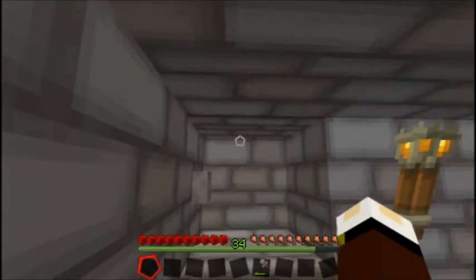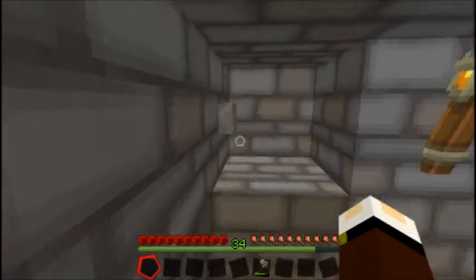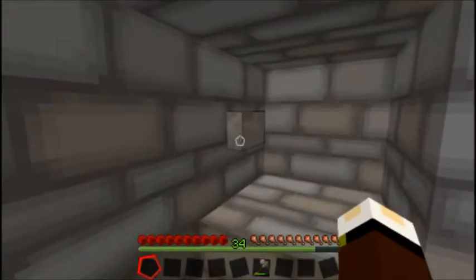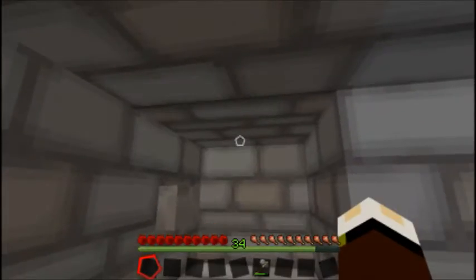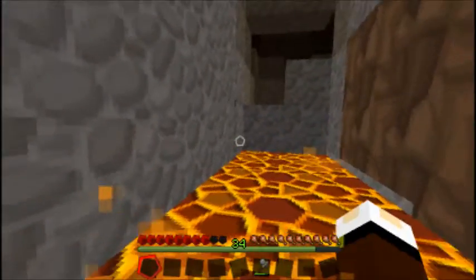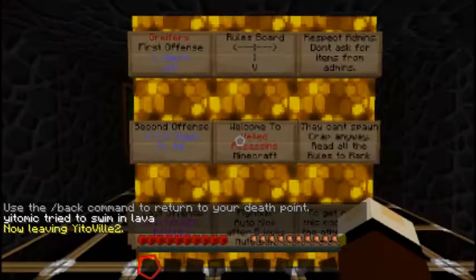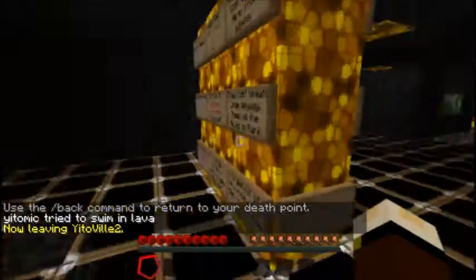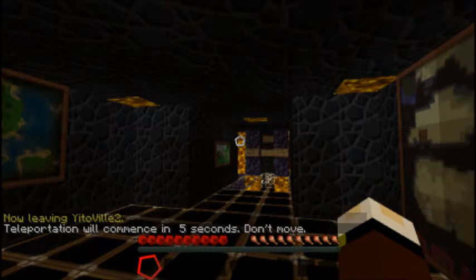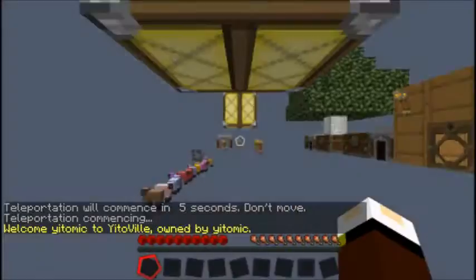If you hear in the background, pistons are moving. Three. Now if you'd notice, the first one you heard one piston, the second one you heard two, the third one you heard three. So here's the fourth try, and there you have it: a four-try combination lock where the fourth try will fail you.